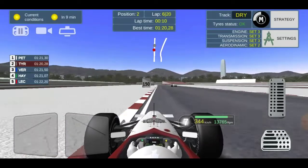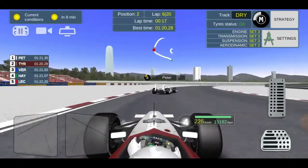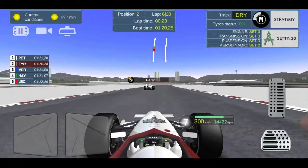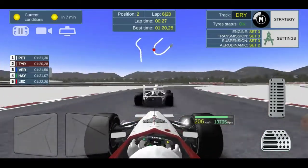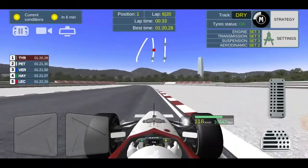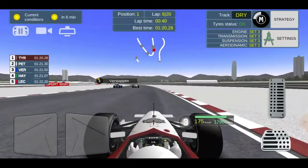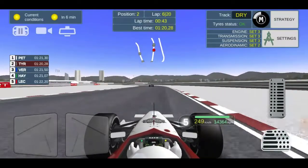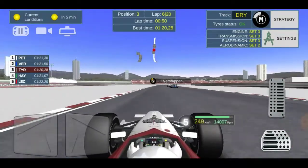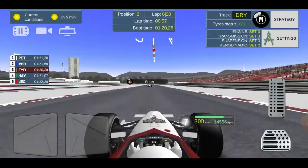Peter has probably made the wrong strategy choice — he should have started on the mediums or hards so he could go long, and at the end of the race go on the quicker tires like the softs or super softs. We do make contact with Peter and he bangs into our car and we slow down a lot. We have to let Peter go because we almost went off track — it was kind of our fault. And Verstappen just came out of nowhere and got himself almost into P1.